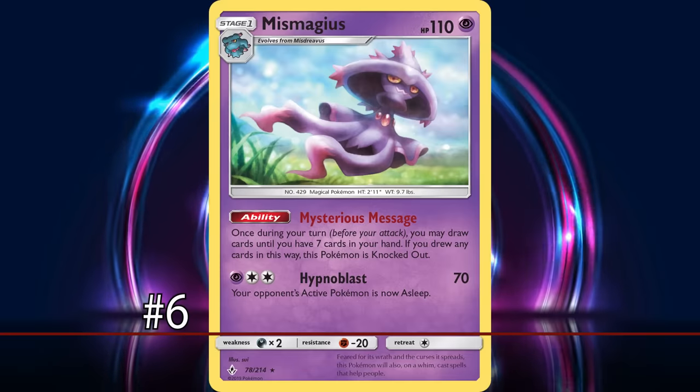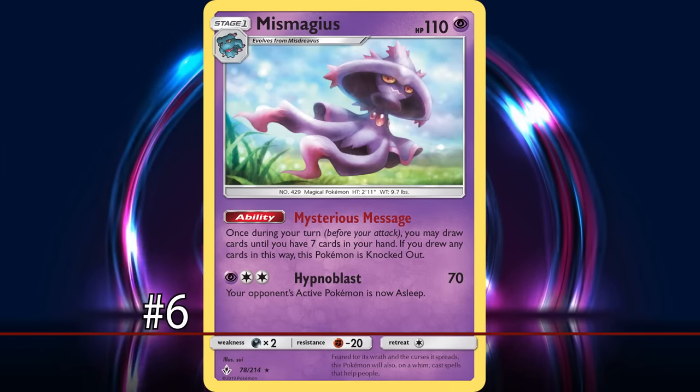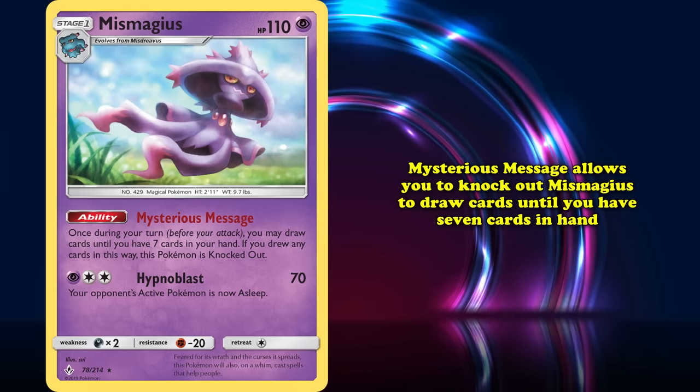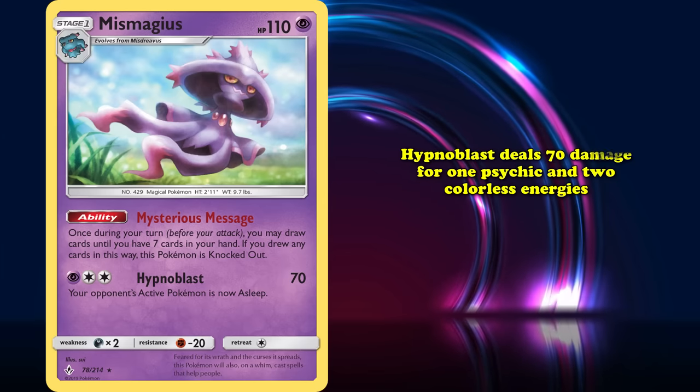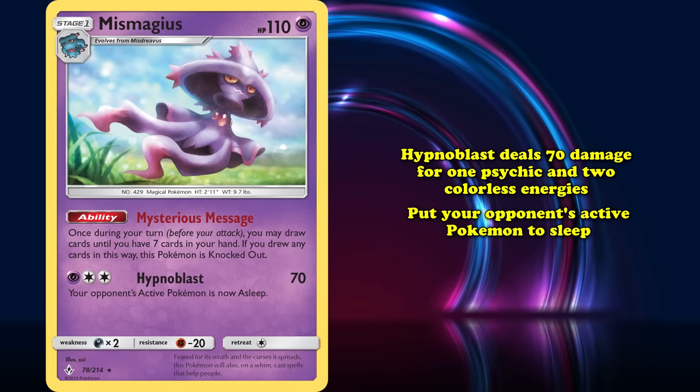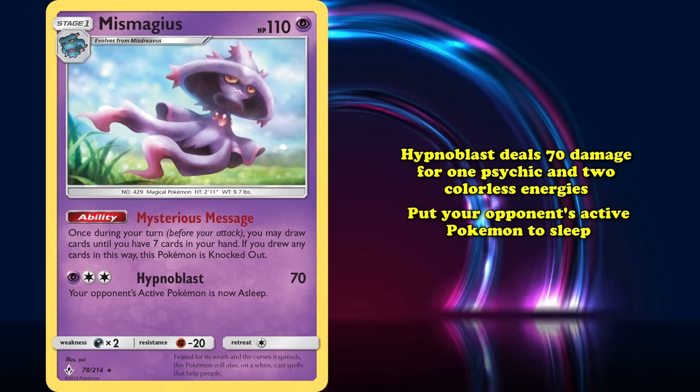At number 6, we have Mismagius from Sun and Moon Unbroken Bonds. Its Mysterious Message ability allows you to knock out Mismagius to draw cards until you have 7 cards in hand. Its attack Hypnoblast deals 70 damage for 1 Psychic and 2 Colorless, and puts your opponent's active Pokemon to sleep.